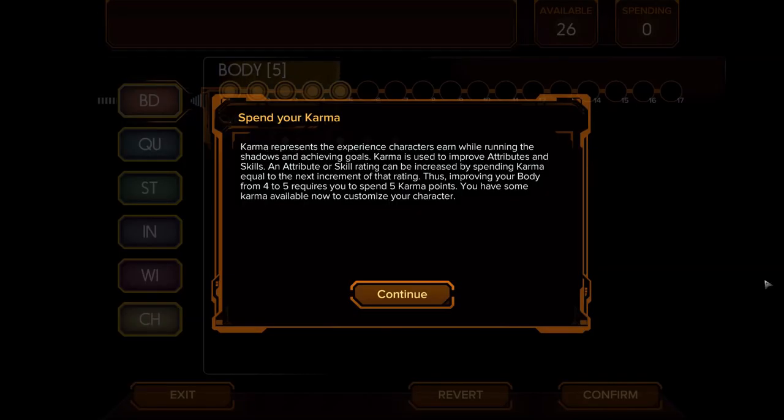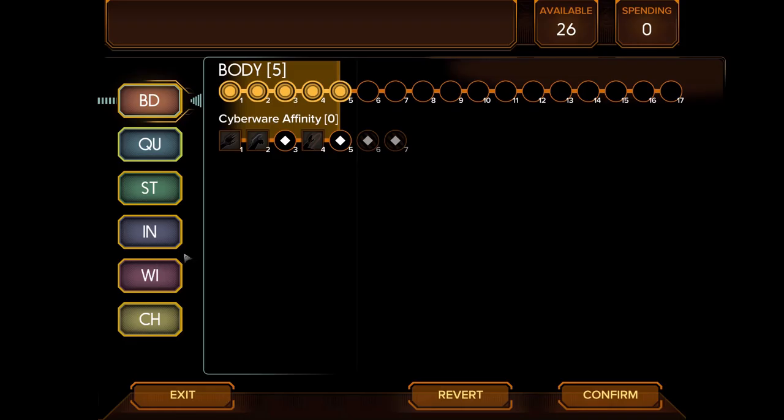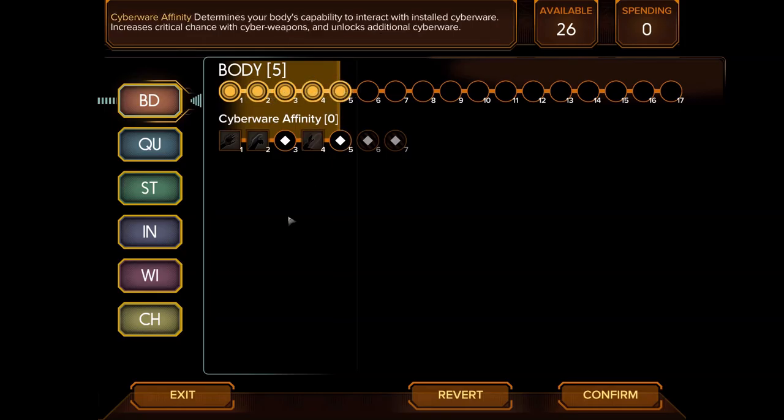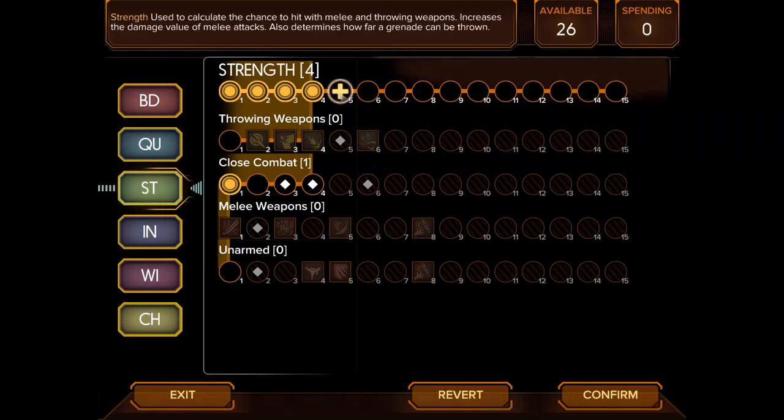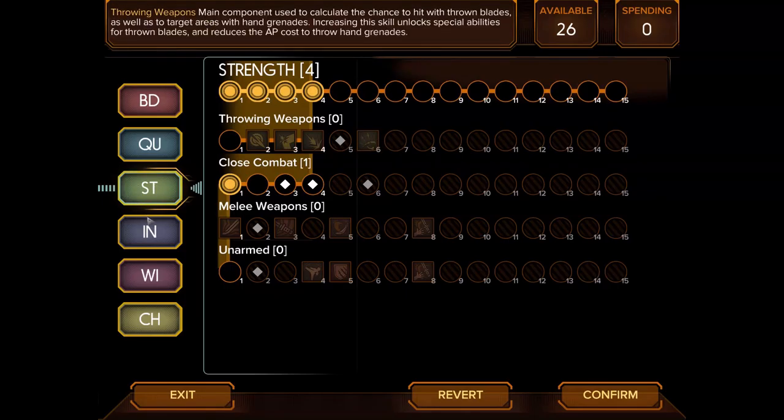Now we can spend our karma. The way this works is that your level of base attributes determines how high you can go in skills. Body skill gives you plus 10 health for each point. Quickness calculates chance to hit in ranged combat and reduces the chance to be hit. Strength calculates chance to hit in melee and thrown attacks, increases melee damage, and determines how far a grenade can be thrown.